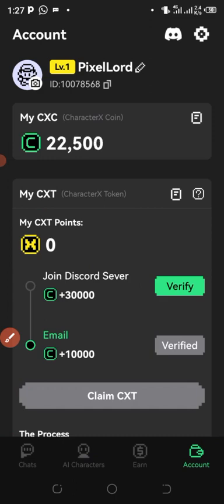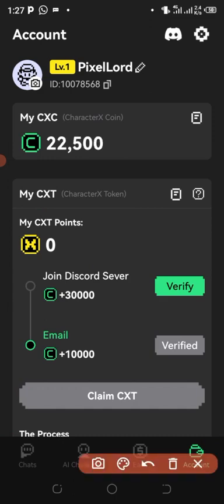If you click on your account section you can see a balance of about twenty-two thousand five hundred coins. By verifying your account you get ten thousand extra coins, and by joining and verifying your Discord you get an extra thirty thousand of this coin.